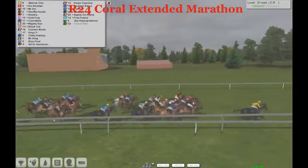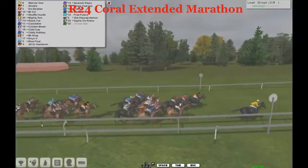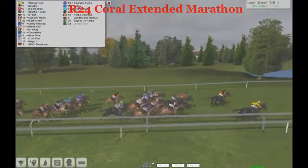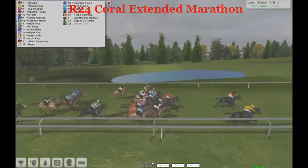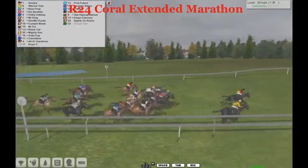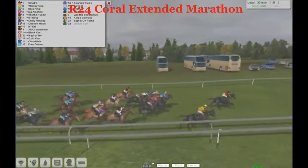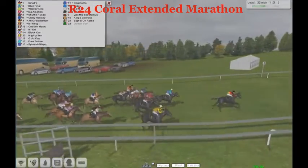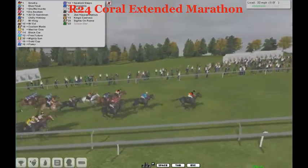Warrior One has gone in front again, kicked into second gear, hoping to keep it up. Shuffle Hustle is in second. As they swing into the Coral Extended Marathon at Sandown, it's going to be Warrior One looking for victory. But Sinatra now makes his presence felt on the outside — traveling quite smoothly in second. He's going head to head with Warrior One. Warrior One sees the back door — Sinatra now picks up the front running: catch me if you can! Into the one and a half. Blue Final further back, Warrior One still staying with them. Shuffle Hustle, Mr. King, Chilly Holiday trying to run on — Mighty Son is out of it.